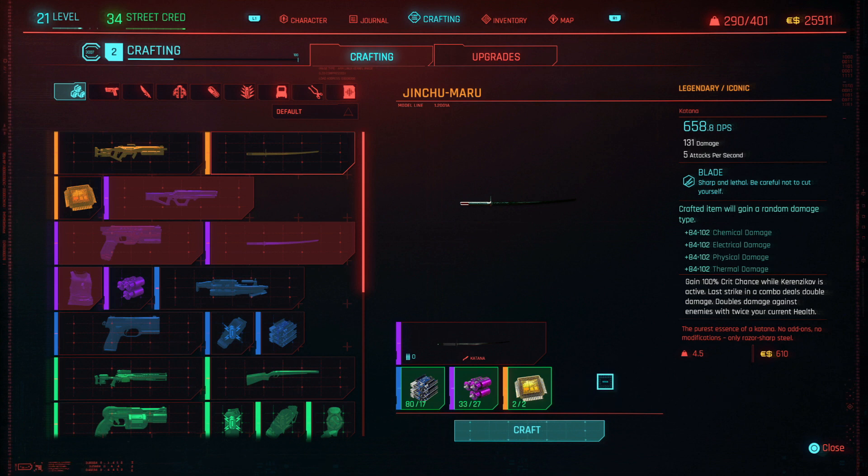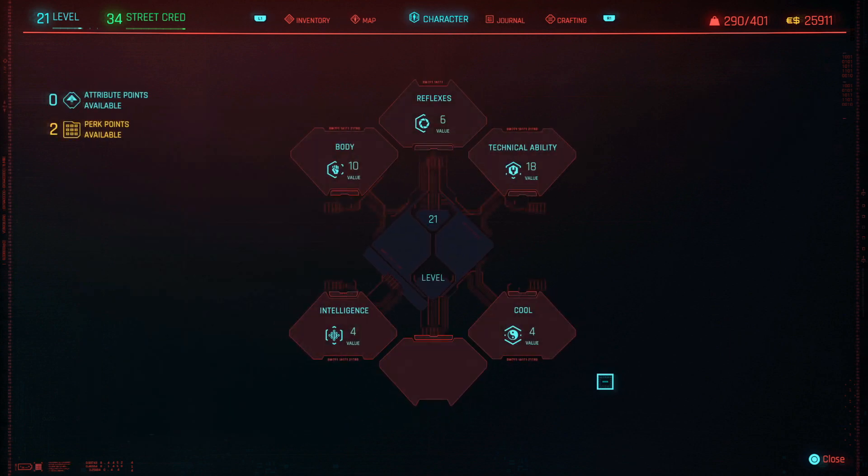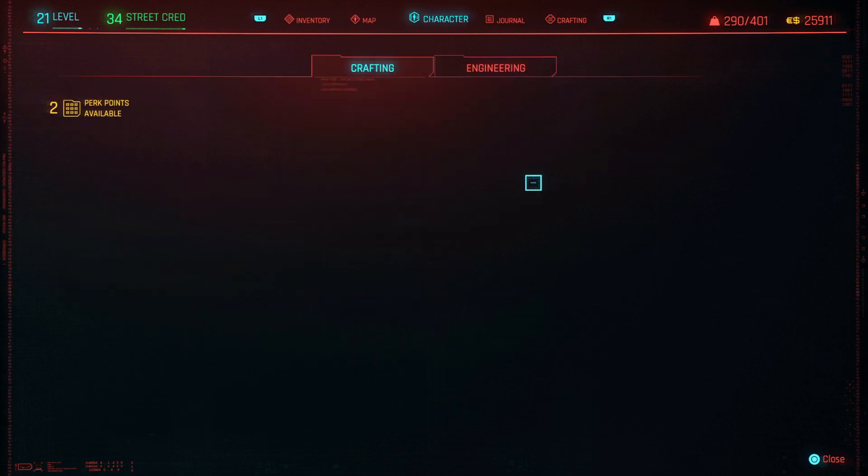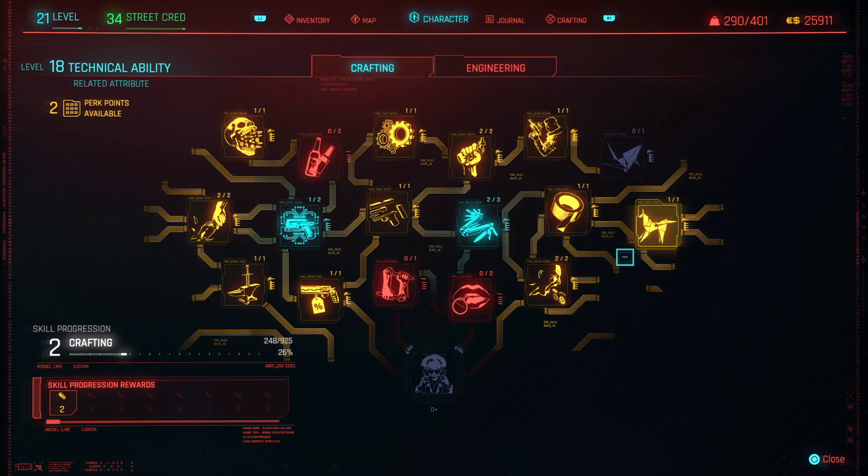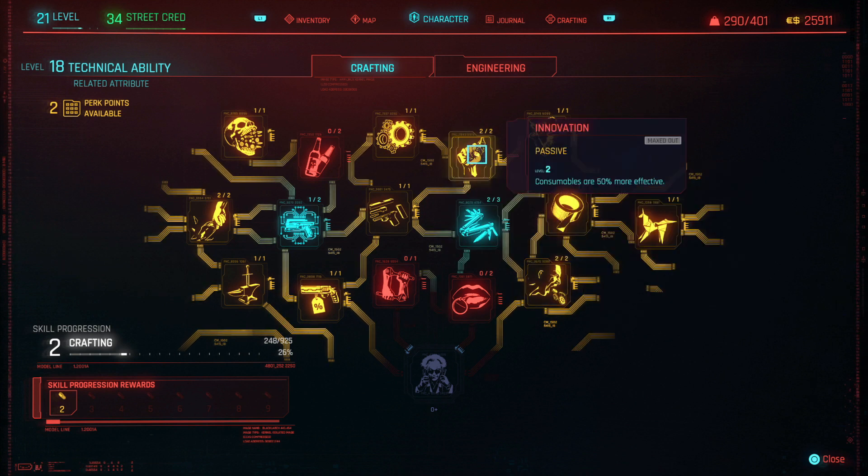The reason those requirements went down — I'm going to shift over to the character screen. The first thing is you're going to have to have Technical Ability leveled to 18, because you'll have to unlock the perk that allows you to craft legendary items, and that requires a level of 18.